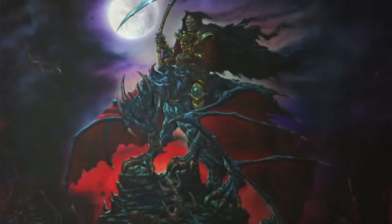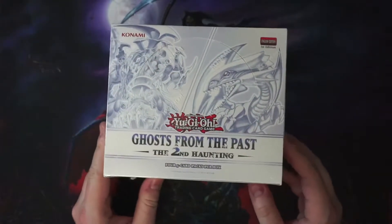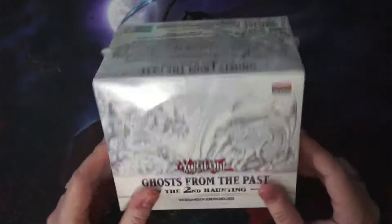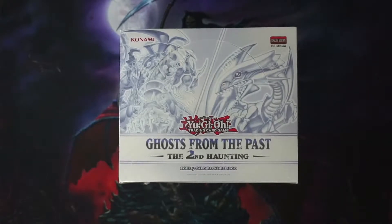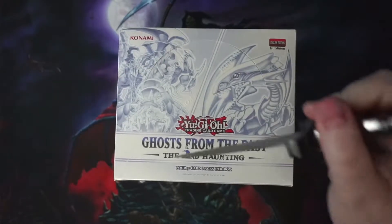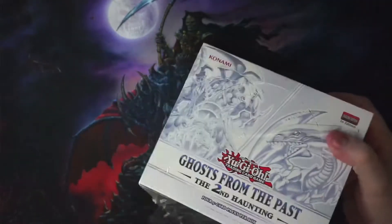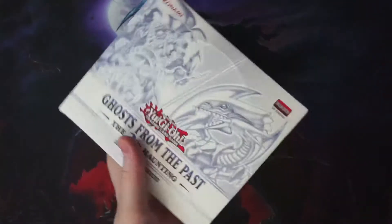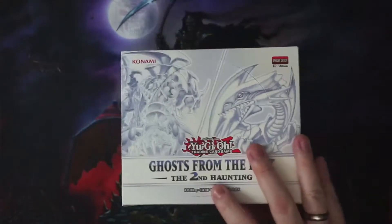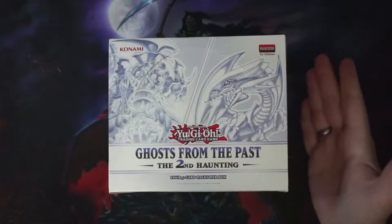Today I'm doing another box opening, but it's not Magic: The Gathering. Today we have Ghosts from the Past: The Second Haunting, so this box contains Yu-Gi-Oh cards. Yu-Gi-Oh is a set I've really enjoyed — I've always liked the art and how the game plays. It is a set with cards you can play in the TCG.